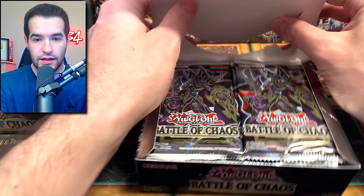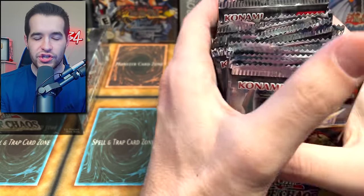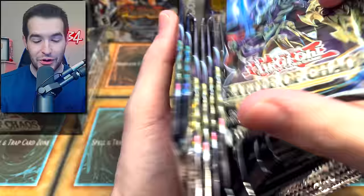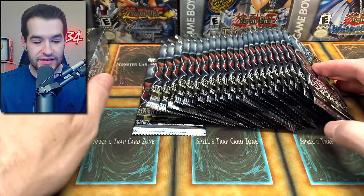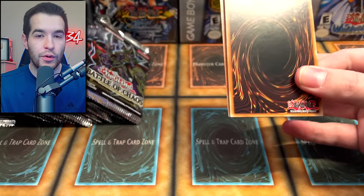We have two different boxes. Let's shuffle these up and see what we can get. The thing with that Dark Magician we're looking for: it does not come in the holo slot — it usually replaces a common, so you could have a crazy pack where you get like a starlight and that Dark Magician, which I think is actually really cool. It provides an element of suspense. Let's get into this first box.